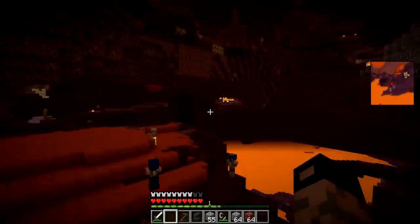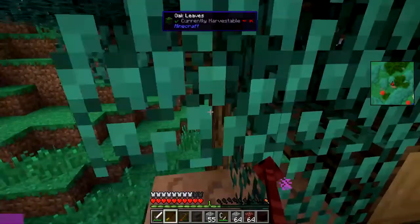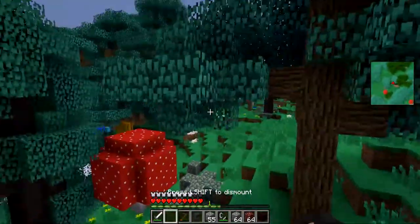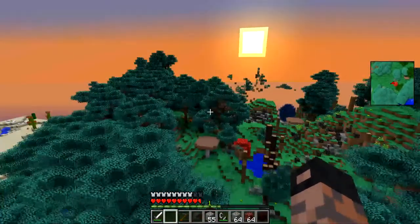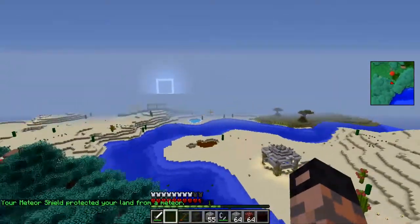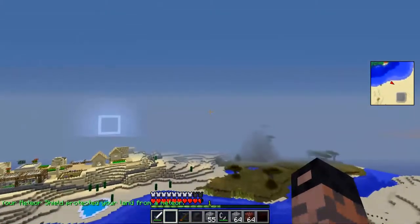I should probably get home before something comes to bite me. That's kind of what I'm expecting right now. I know I came here to get materials and all, but death does not seem like something I want to play with. What I need to do is find a way to create portals or some other teleportation device where I can set up a portal of some sort. A meteor shield protected — something landed near my base. I'm going to go back to my house real quick.